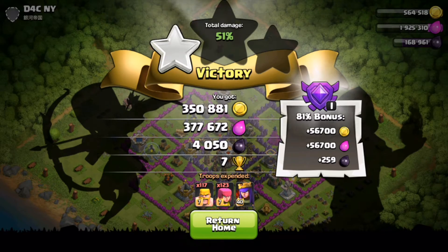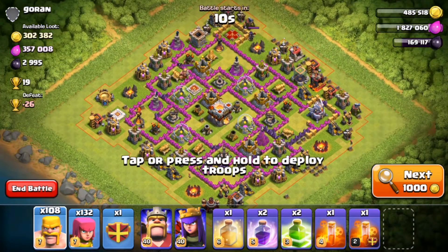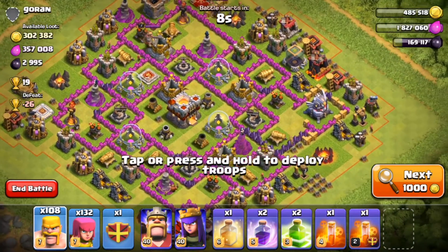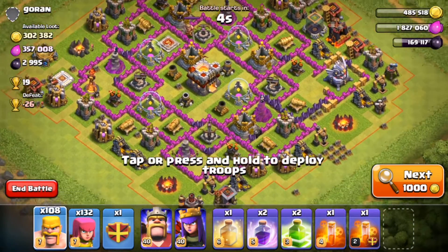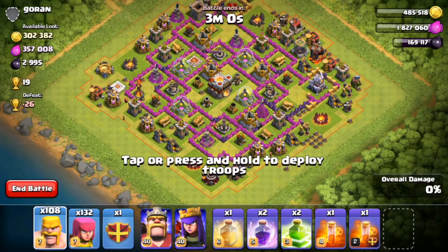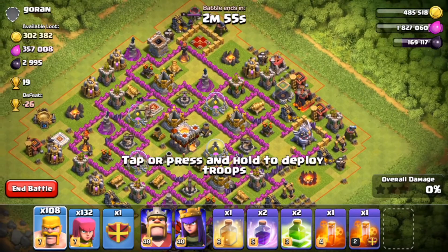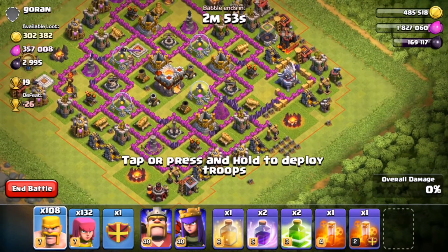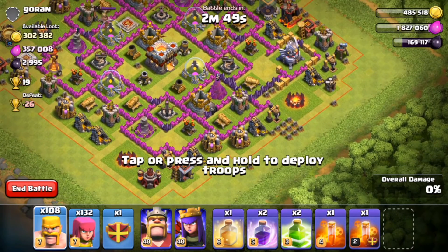I'm gonna head back to base, cook up another barch army as usual, and I'll see you guys for our second attack. For attack number two, I found a base called Goran — however you want to pronounce that name. This base is worth about 300,000 of each resource along with several thousand dark elixir, so definitely some pretty nice resources here.